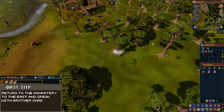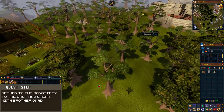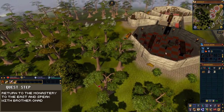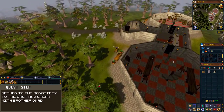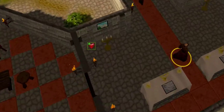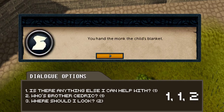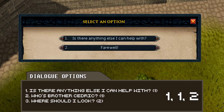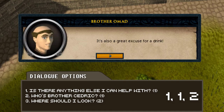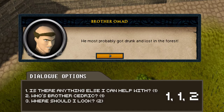Run east back to the monastery. Once here, speak with brother Omad and when prompted, choose the following dialogue options: the first option, "Is there anything else I can help with?"; the first option again, "Who's brother Cedric?"; and then the second option, "Where should I look?"